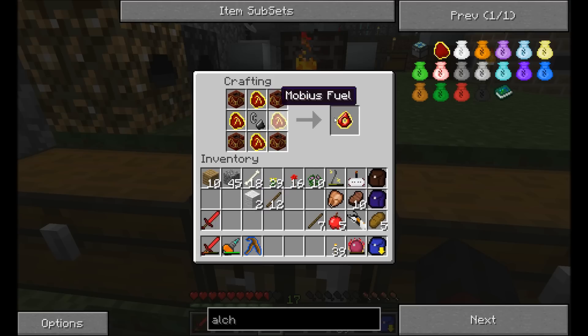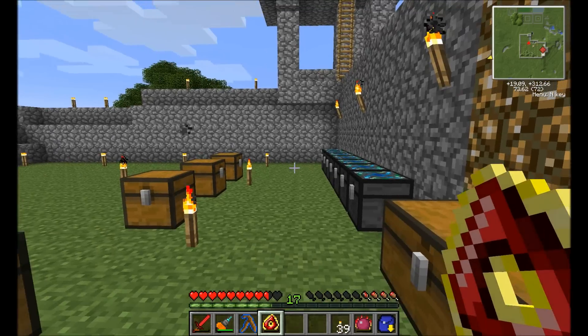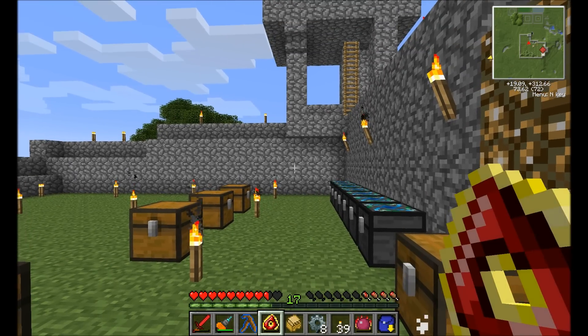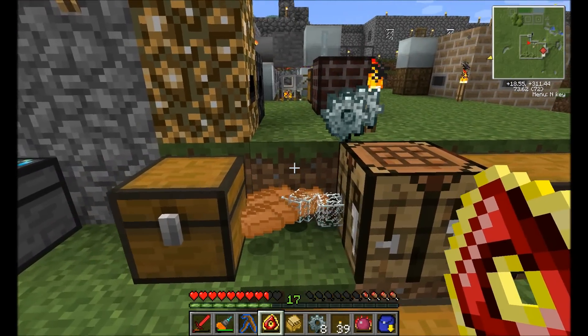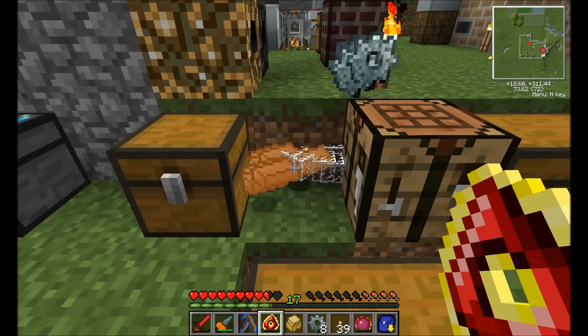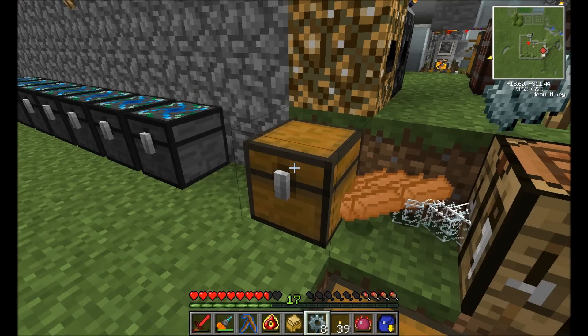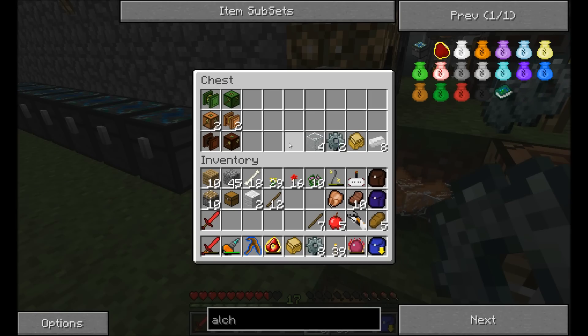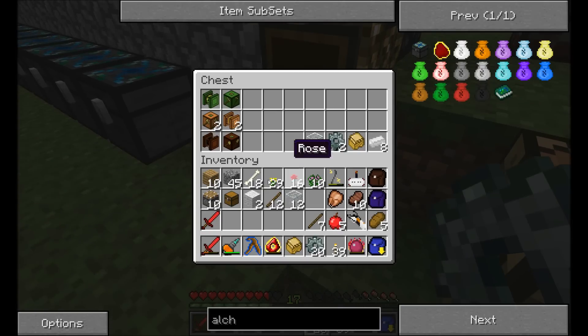I hope I got that right. The Destruction Catalyst — I'm going to use that to mine. Let's see here if I remember how to do this. Well, that's what it does — it basically digs. And I dug out some of my chest. That's not good. Let's toss these items back in there.